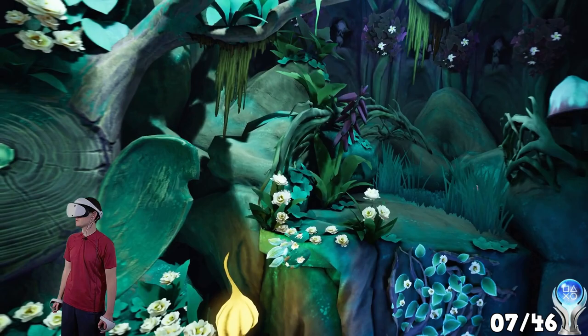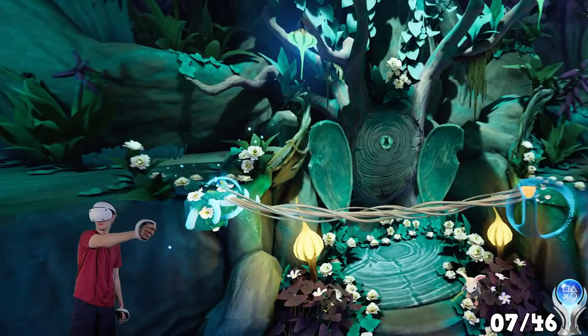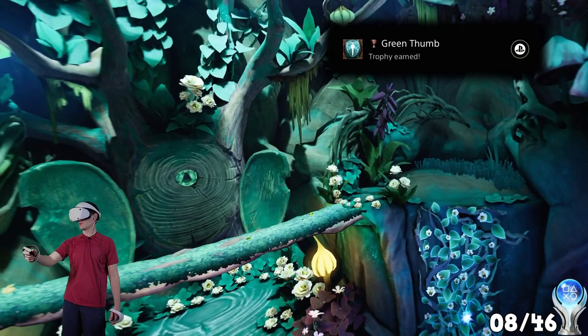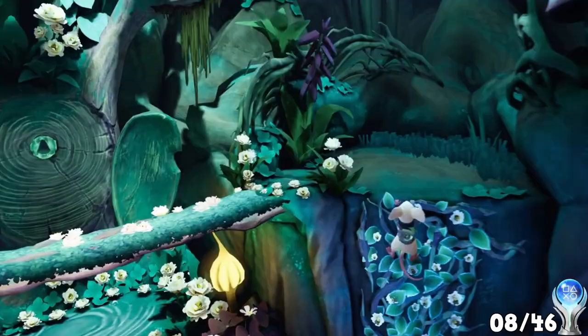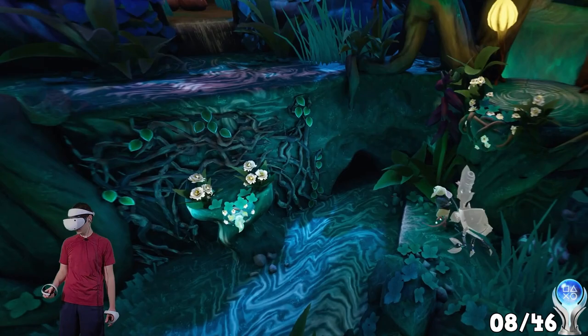Inside the Sprite Realm, Platydan unlocks a new ability which allows him to grow vines that will help Quill traverse many obstacles. Green bone. As the reader, Platydan has the ability to take control of enemies.